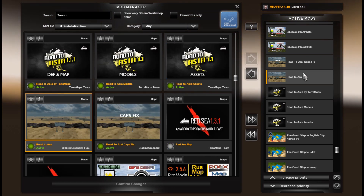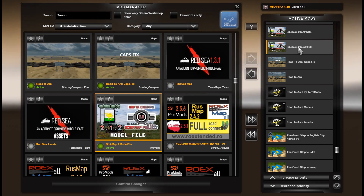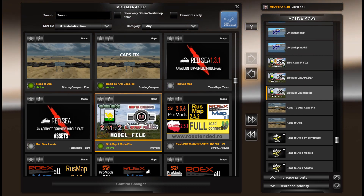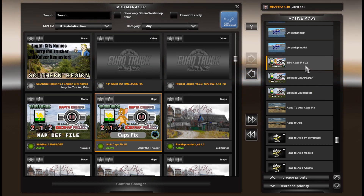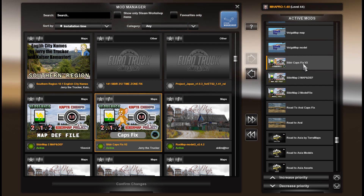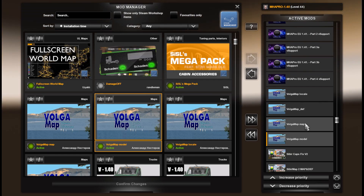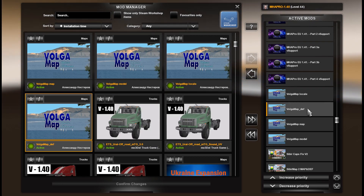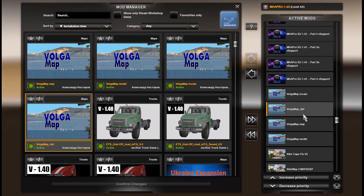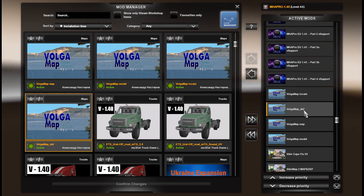Here is Road to Aral version 2 and Road to Aral caps fix to translate English city names. Here we get CyberMap version 2.1.2 — the model file, map and depth file — and here is the Caps fix to translate names in English version 2 done by Jerry the Trucker. Here is Volgamap model, map, depth and local, and also an updated file you can see on my spreadsheet — download the second link and replace the dev file.